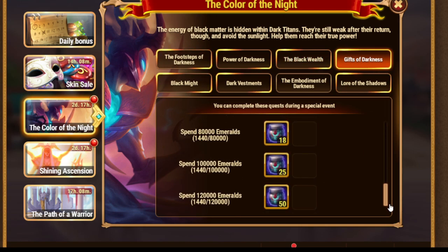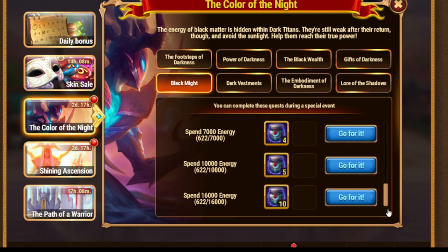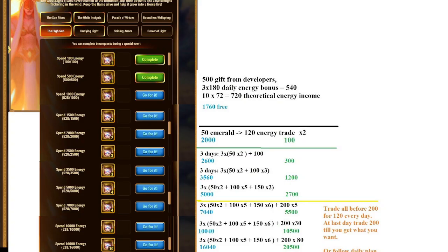Then we have Spend Emeralds, up to 120,000 Emeralds, which is pretty a lot. Energy - up to 16,000, and here is the plan for the energy. It is the same for the Color of the Night and Shining Ascension, so both those events allow you to do that. In case you own the X3 speed boost of energy gain, then you need to remove three more trades. If you want 5,000 or less, then be very careful.